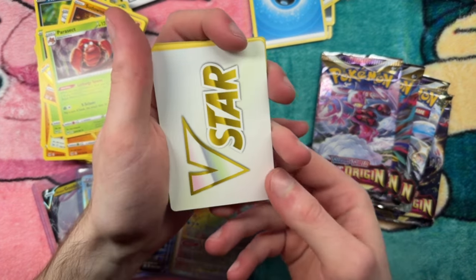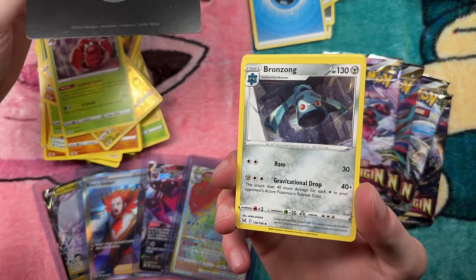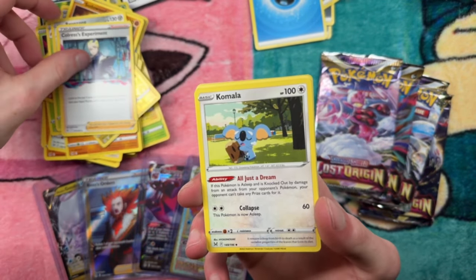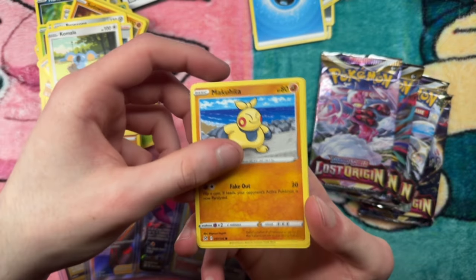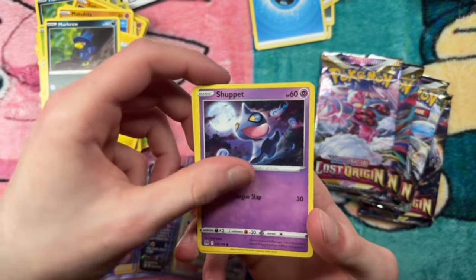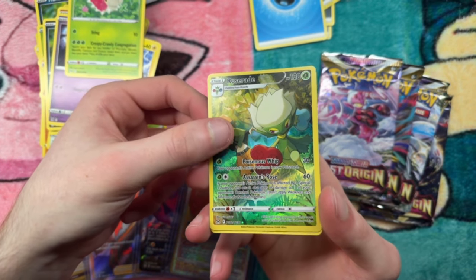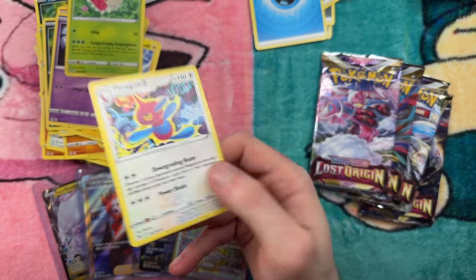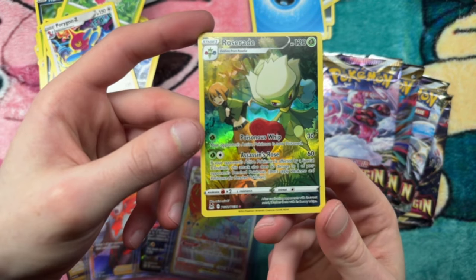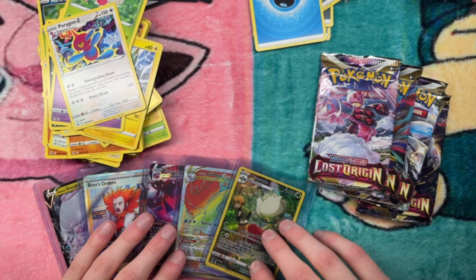Pack eight: four to the front. V-star, Bronzong, Chorus Experiment, Komala, Makuhita, Electric, Murkrow, Shuppet, Warple. Oh my — the poor Fancy — War Rosary! The art is beautiful. Look at that. So many hits, I can't believe this.